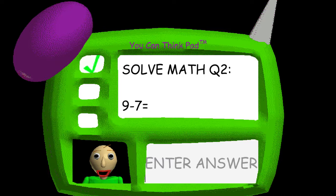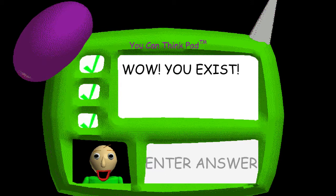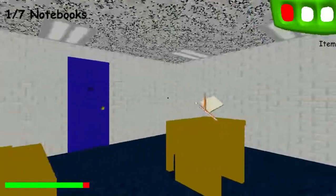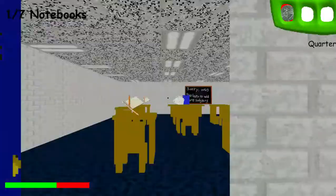Problem two. Nine minus seven. You're doing fantastic. Great job. That's right. You did great. Come here and get your prize. A shiny quarter.